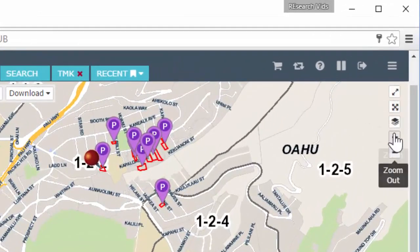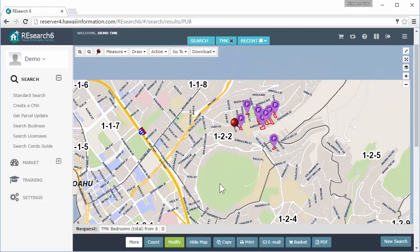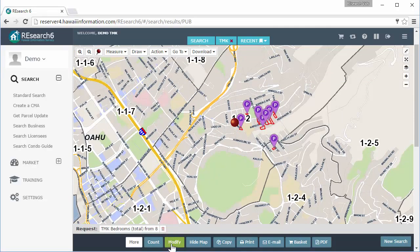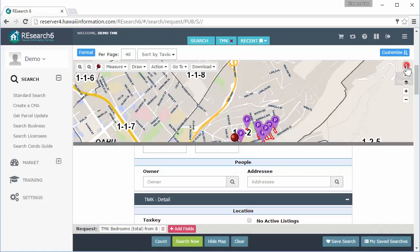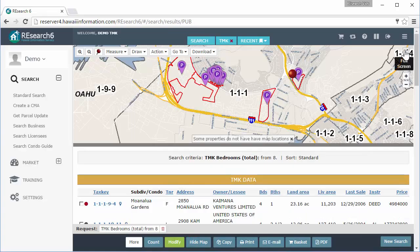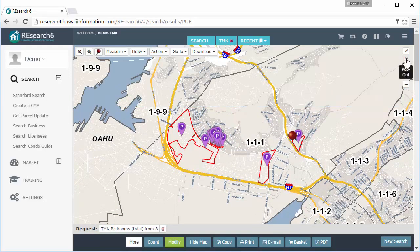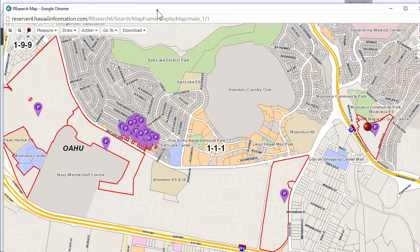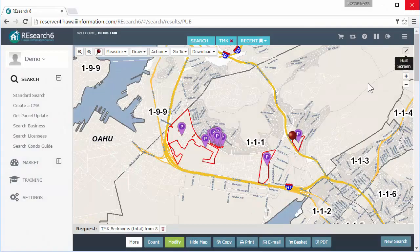These icons up here — if you want a full screen to get more of the map on your screen, just hit the full screen button. It gives you more area to work with. If you do want to get back to your search results, be aware the search is in the back, kind of hidden. Hit 'Modify' — there's no real indicator that you're back on the search fields until you've scaled down, and then you can see you're on the search fields. You can also pop the map out as a standalone window and move it around independent of what you're working on.